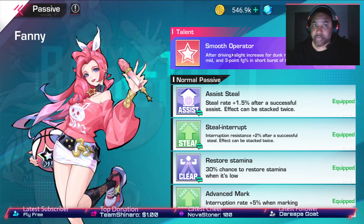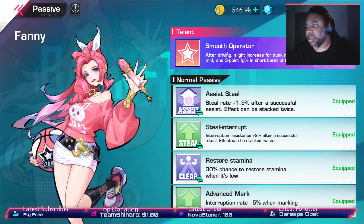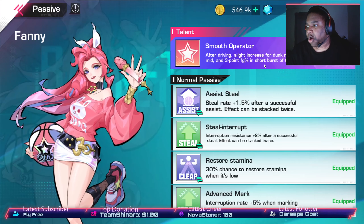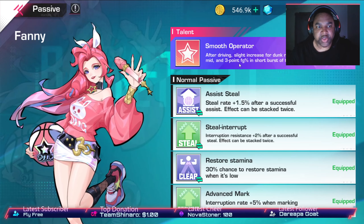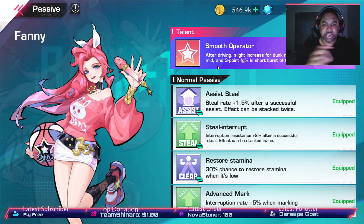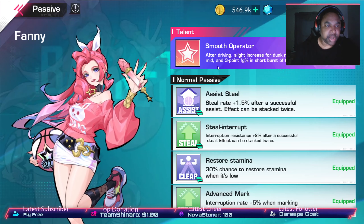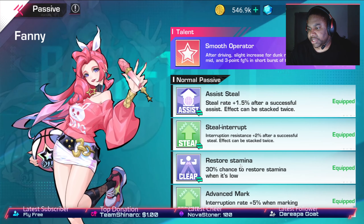The passive is called Smooth Operator — that little Kyrie spin move vibe. After driving, there's a slight increase for dunk range, open mid, and three-point field goal percentage in a short burst of time. That short burst feels like around five seconds. When I do the spin move it'll show up on screen in that middle left area where you usually see it pop up.